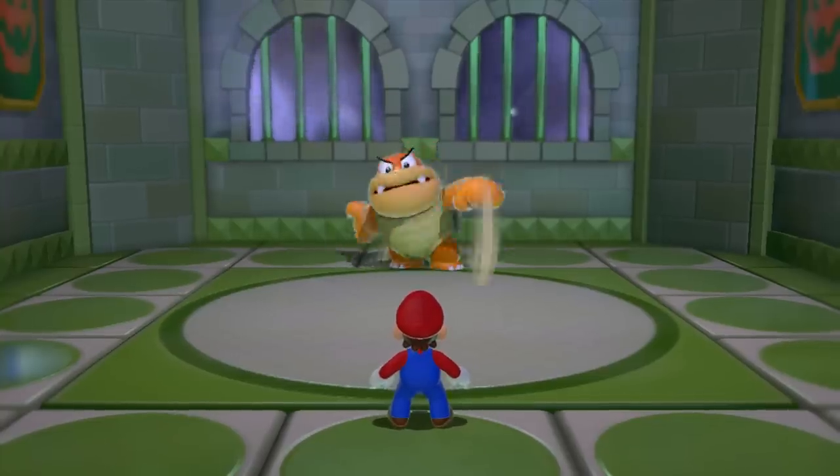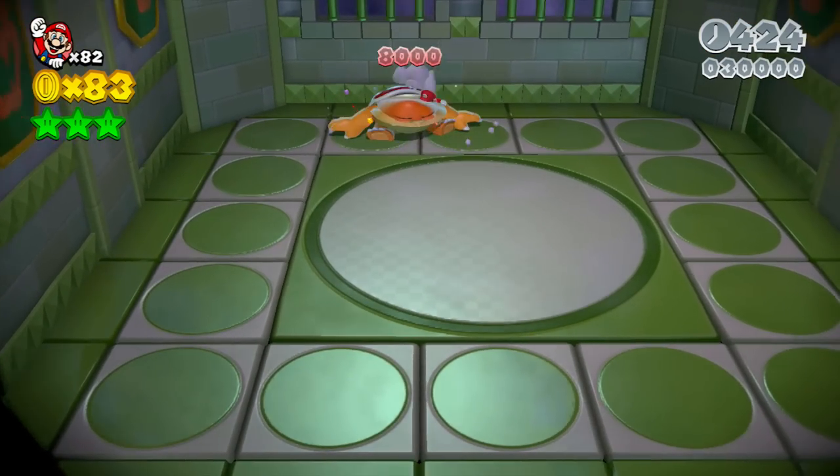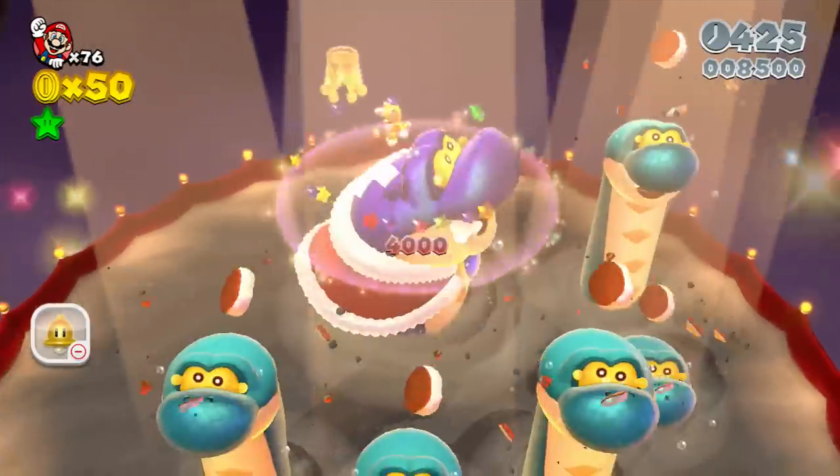As with most Mario games, the bosses in 3D World are generally nothing to write home about. There are two of them, however, specifically designed to take advantage of 3D World's Cat Suit and Double Cherry mechanics, and they both make for some of the best boss fights in Mario series history.